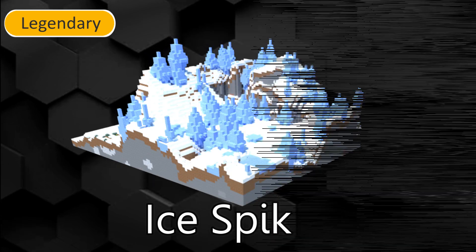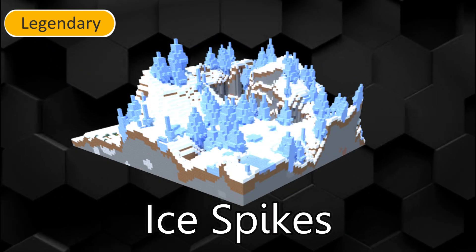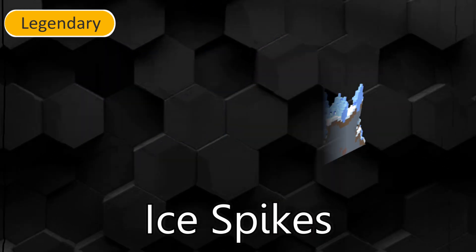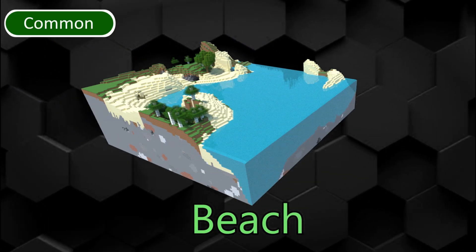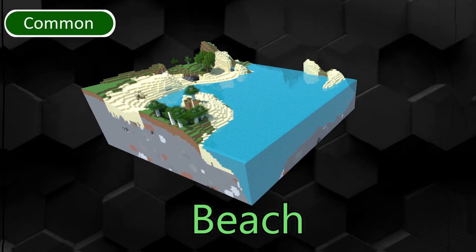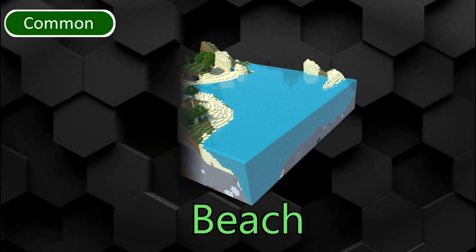Ice Spikes is a very rare biome where packed ice generates. Survival is very difficult here. Beach is a common biome generated when land biomes meet ocean biomes. Shipwrecks, buried treasure and turtles can spawn here.